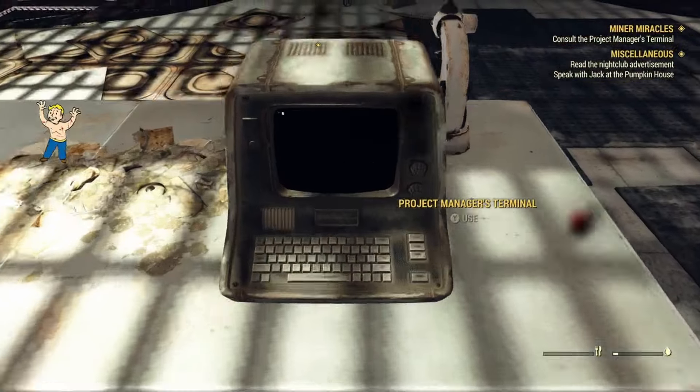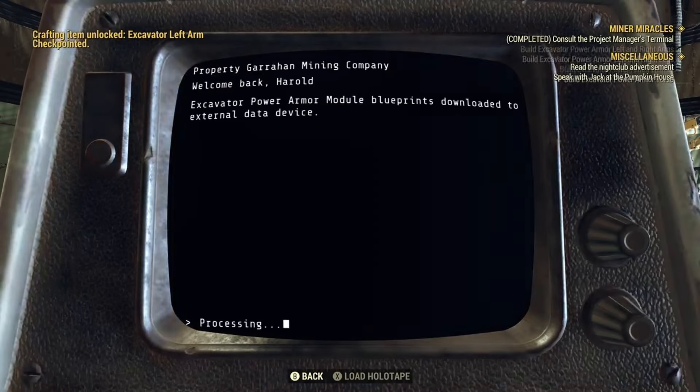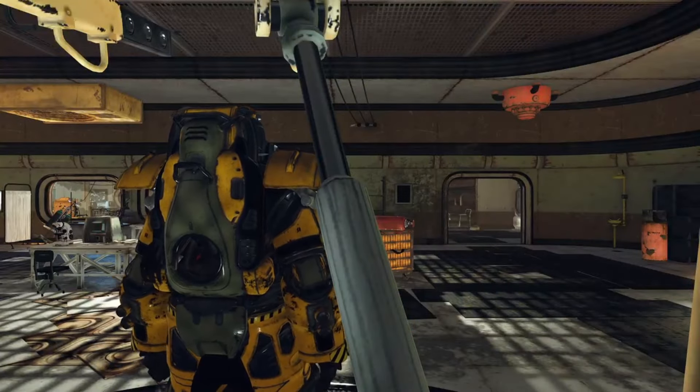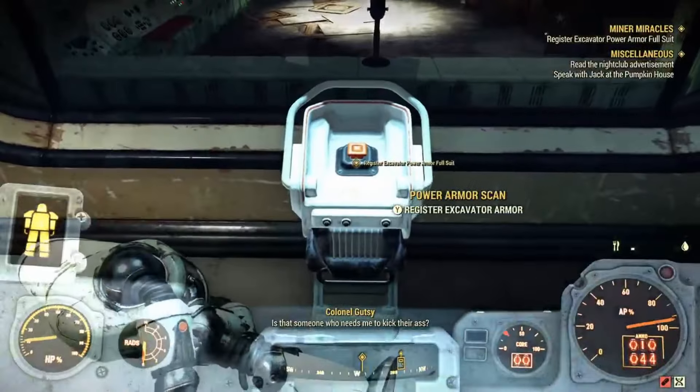Once you've accessed this terminal, you will have access to the blueprints to the Excavator Power Armor. Once you've completed building it, you simply have to put it on and it will grant you 100 extra pounds of carry weight in a pinch. Then to complete the quest, you must simply return to the headquarters and have the Power Armor scanned.